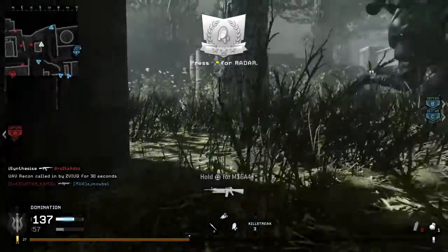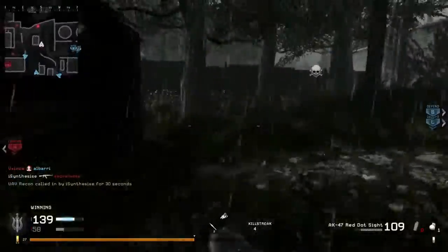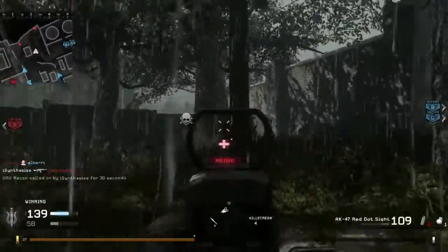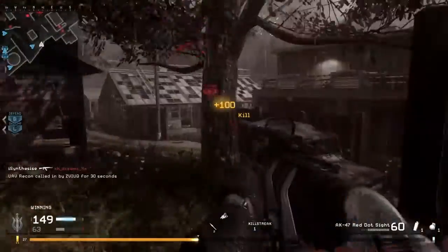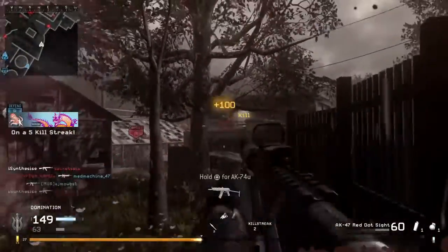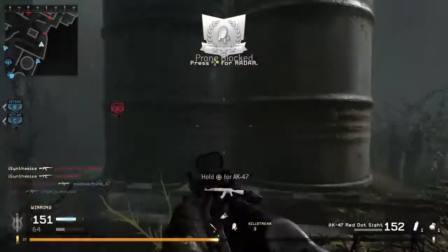The first criteria we're going to be looking at is the time to kill, and this is going to incorporate the damage of the gun as well as the rate of fire, which makes it a lot easier to compare between the guns. The other criteria worth two points is going to be the recoil. I think that the time to kill and the recoil are the main factors of what make a gun good or not.